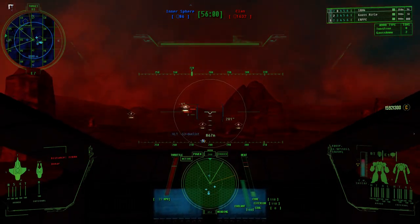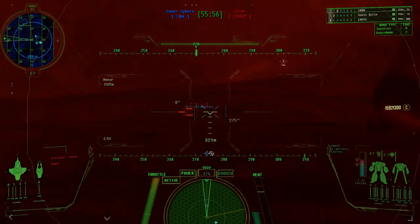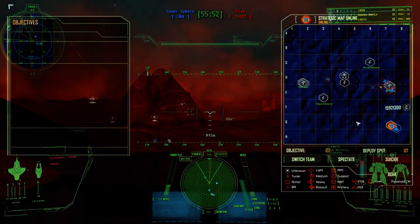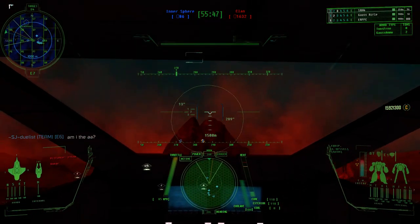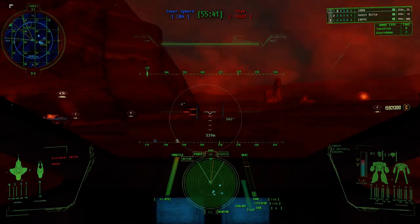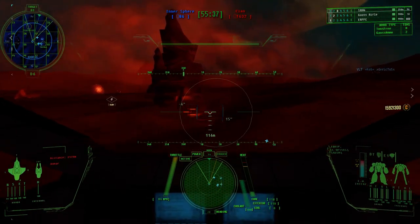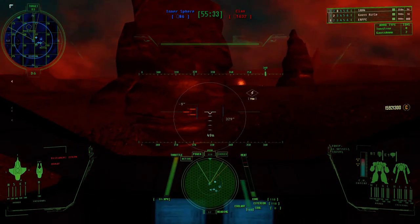What do we have for AA on this team? They are heading into the Delta-2 base. Thank you, I was going to the center. The Hawk Moth is right over the top of them, so he's not going to hound you guys.